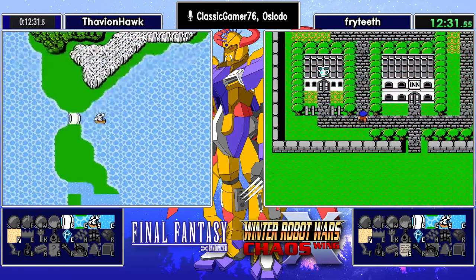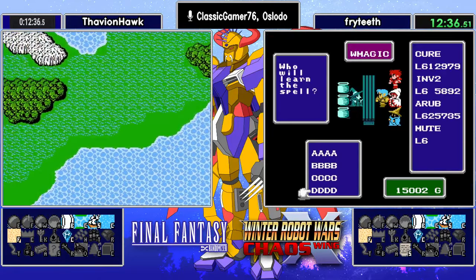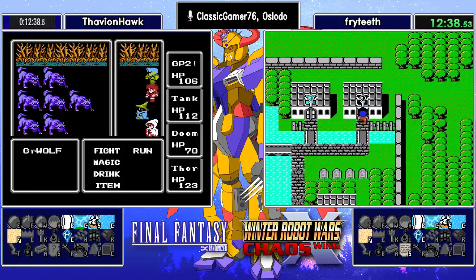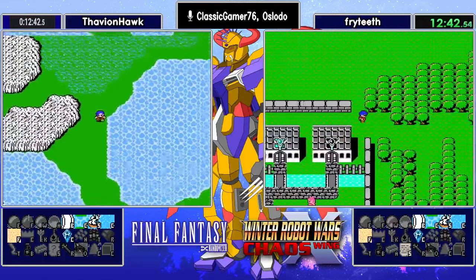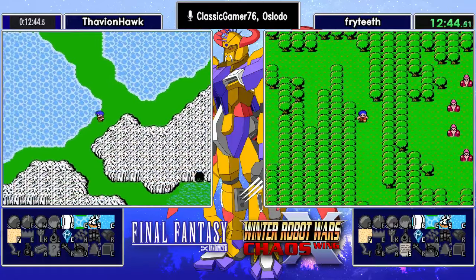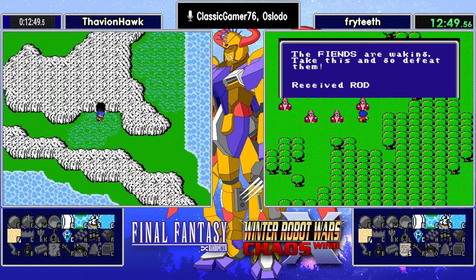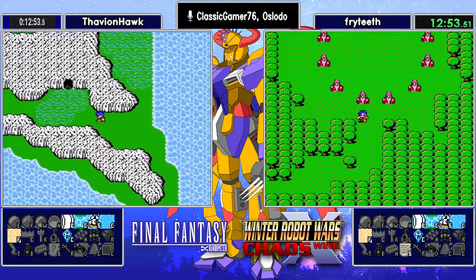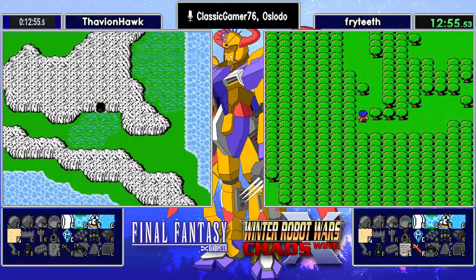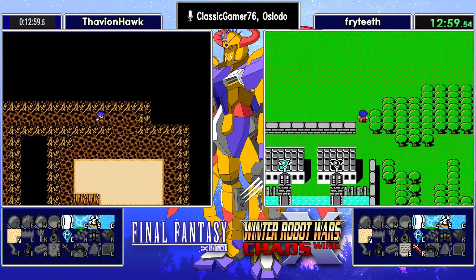There's nothing in the item shop at all. Meanwhile, Fabian says 'nope, I'm going right there.' Well, there's your Invis 2 in white — that's pretty good. Did I see Nuke and Warp and Temper? That is a loaded level 6! And Fryteeth, with the big play, finds the rod. That is a huge divergence moment.